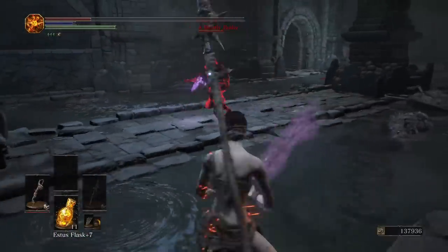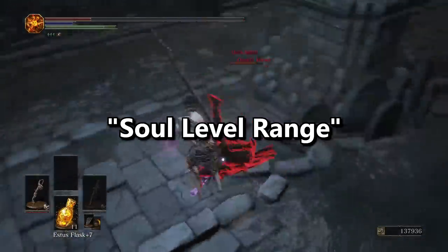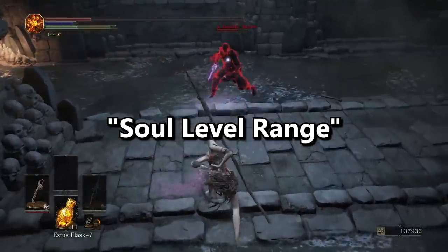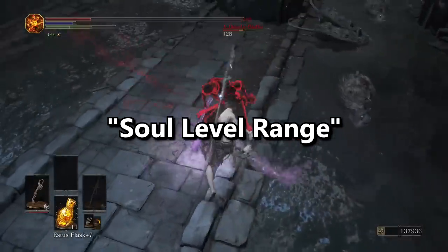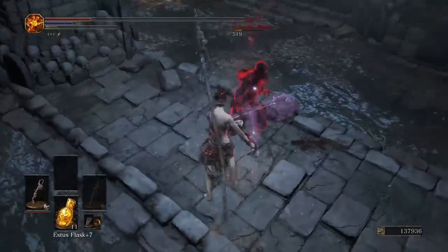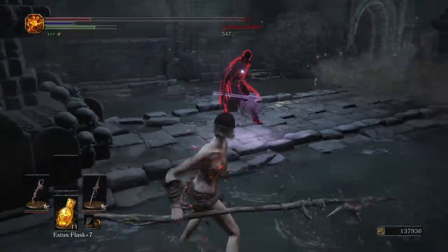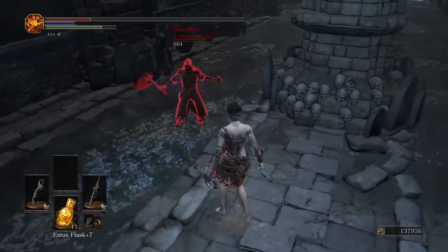First off, let's define what's called soul level range. In order for two players to connect to each other, be it a host summoning a white phantom or a dark spirit invading a host, the two players in question have to be within soul level range of each other. From Software tried their best to develop several calculations for these interactions to work without being too unfair toward one side or the other.